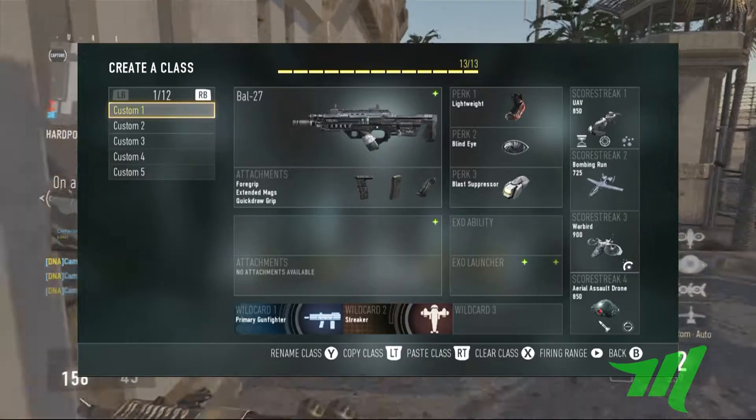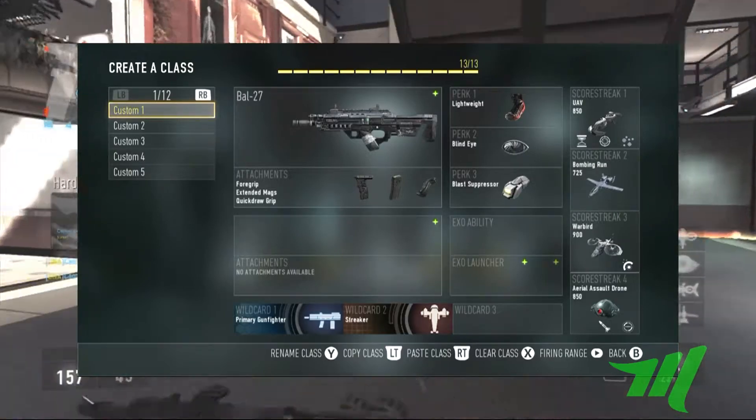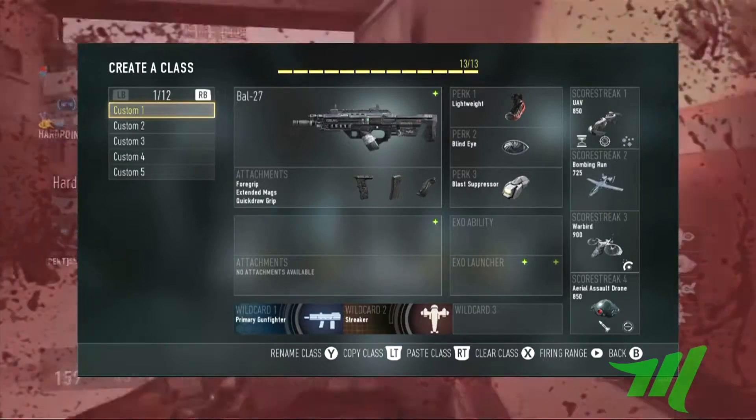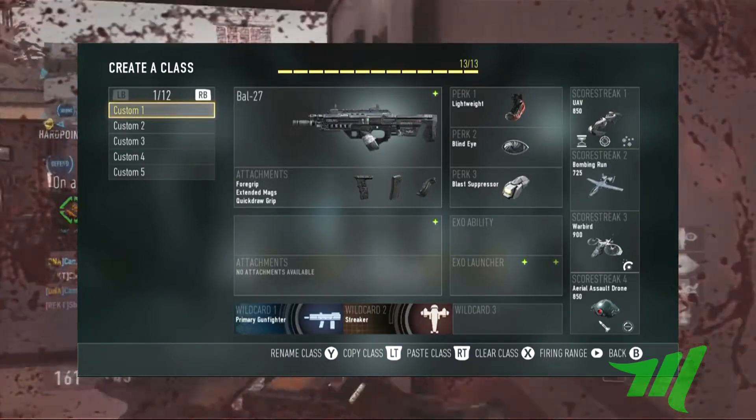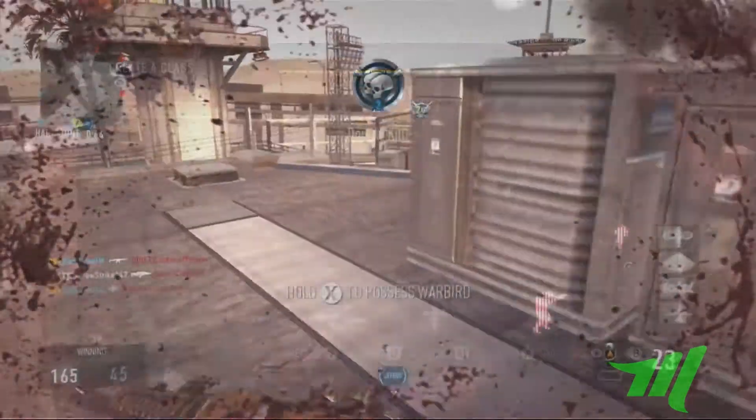Then I throw on the Warbird to protect me — I've got the Defender on there and the rockets with AI — and rockets on the Aerial Assault Drone. Let's move on to the second class because that is pretty self-explanatory. The second one's a little more unorthodox — it's actually the KF5.